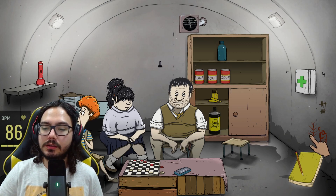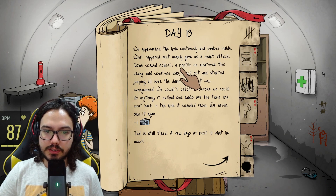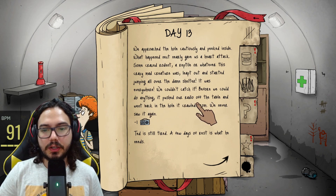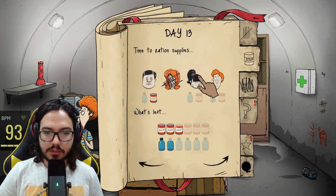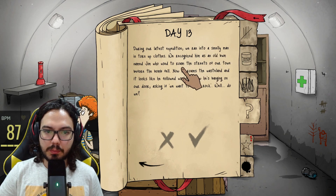They broke that radio — my gosh, how?! We approached the hole cautiously and peeked inside. What happened next nearly gave us a heart attack. Some crazy rodent — a reptile or whatever this mad creature was — leapt out and started jumping all over the shelter. It was everywhere, we couldn't catch it. Before we could do anything, it pushed something off the table and went back into the hole. We never saw it again. So we will run out of water and the radio is broken.